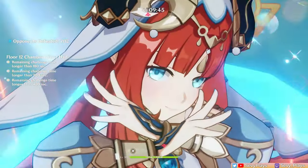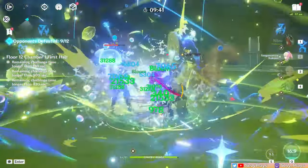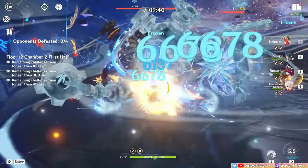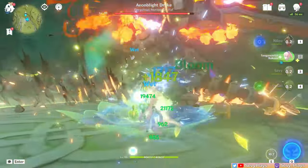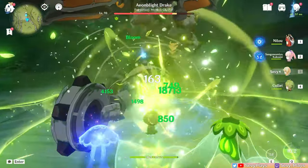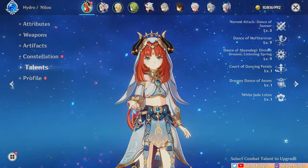Nilou is a hydro unit that specializes in bloom reactions with her hydro applicator kit and conditional passive talent that buffs bloom reactions. There are also some playstyles outside of a bloom team that Nilou can function in, which I'll discuss too, but her best use is undoubtedly as a bloomer. Due to her limited teammates though, Nilou has more potential waiting to be unlocked. Let's go through her talents to see how she works.